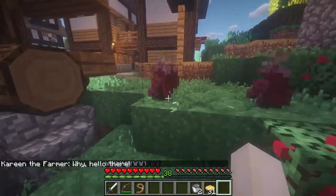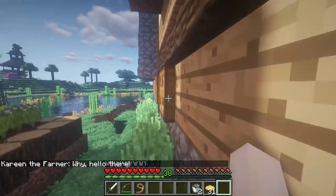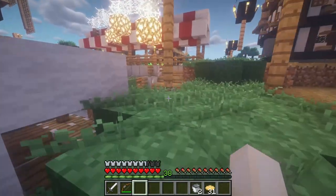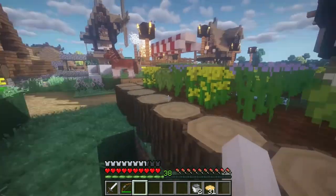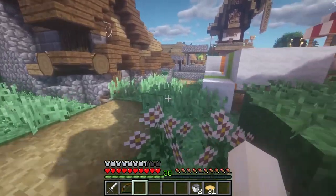There was a house around here that had really nice looking stuff. I don't want to lose you — you come with me. You stay here. There was a house around here somewhere that had this really lovely purple carpet. I don't really know where it went though.